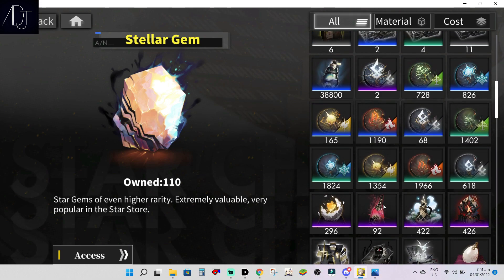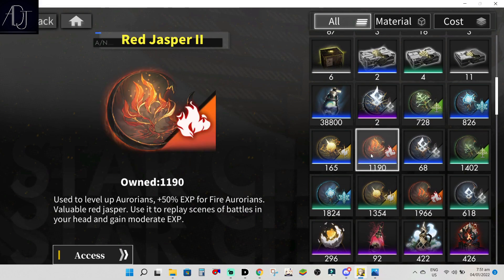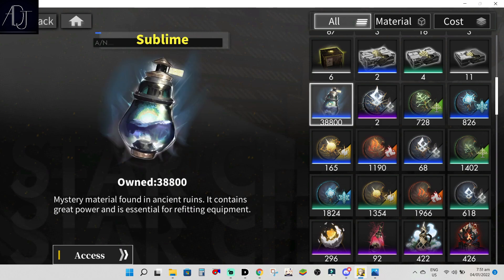Next, you need to farm Jaspers. You need a lot of them if you are planning to raise units all the way up to level 80. It would be nice to have the double drop rate again during the collaboration run, but I think that's asking for too much — just my wishful thinking. After that, farm equipment materials if you are going to raise and use the new units, as leveling their equipment is always handy and mostly benefits the units.